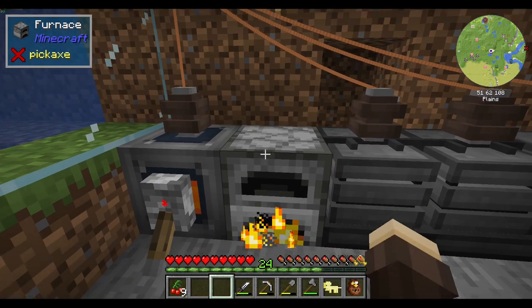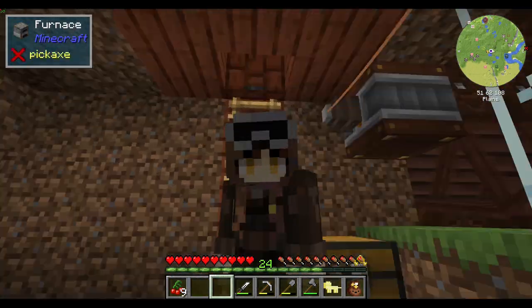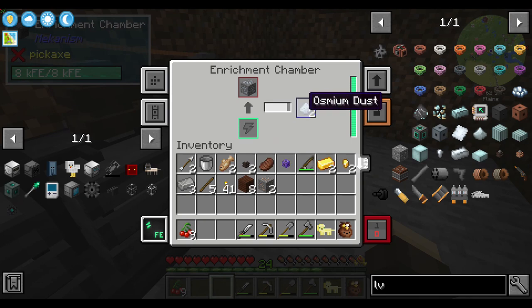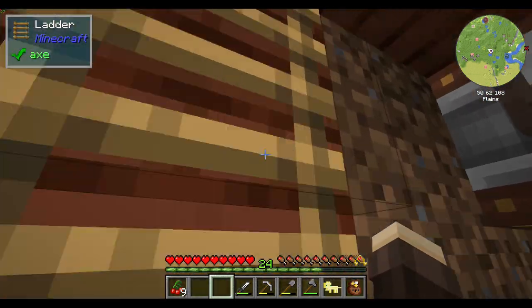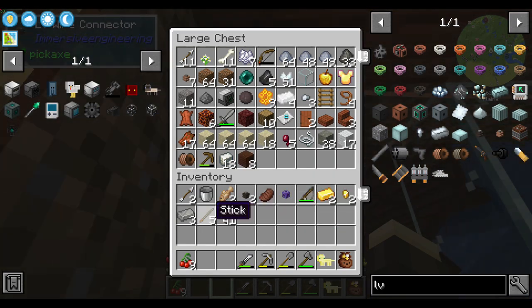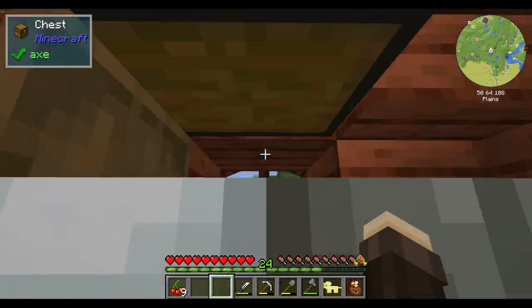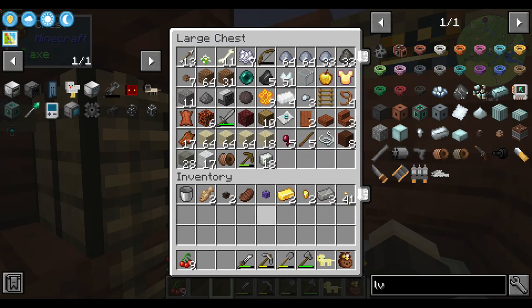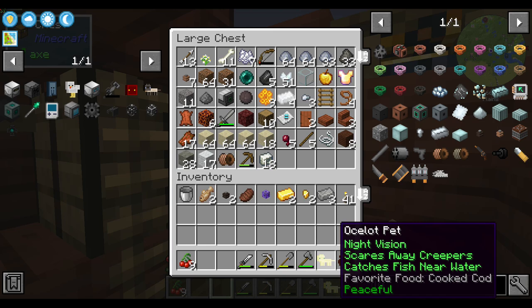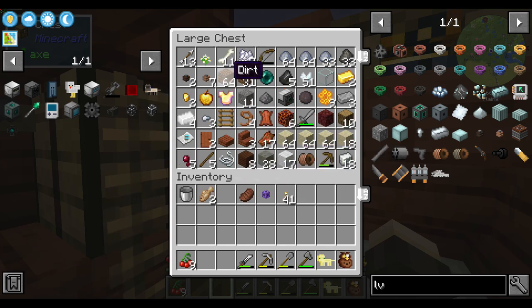I'm thinking like later on down the line with this I could simply attach the flywheel behind here. But we're a long ways from that. It's got some expensive stuff, like bats. Actually, let's put away my fishing rod. Let's put away my ingots and this.